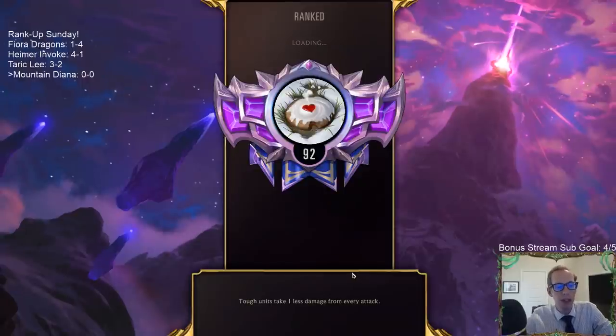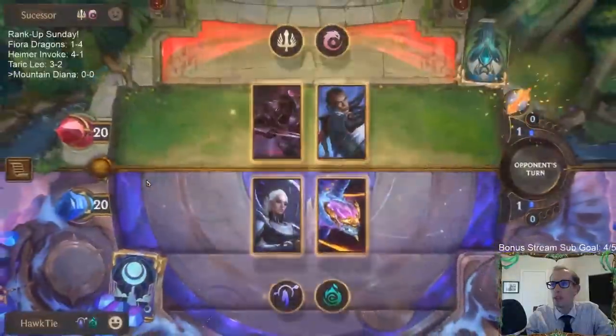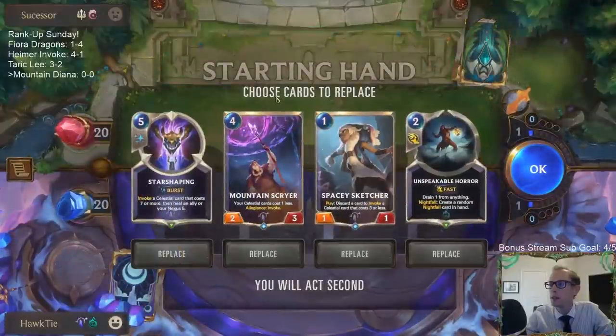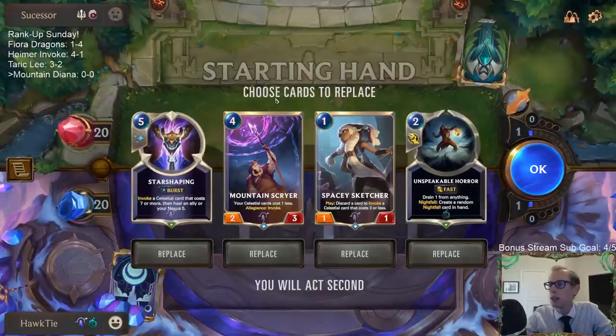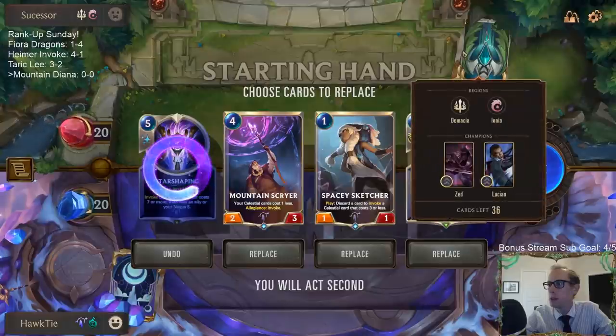Chat asks how I'd tweak Daybreak. Daybreak is a good mechanic just like Nightfall, but Nightfall has a lot more cards split between two regions. With Daybreak you really don't have very many cards to possibly play. I honestly just think Leona is pretty meh as a Daybreak champion — Diana's a better card at two mana versus Leona at four. Leona just stuns one thing for one turn, where Diana can be nine power with Quick Attack, Challenger, acting as removal.